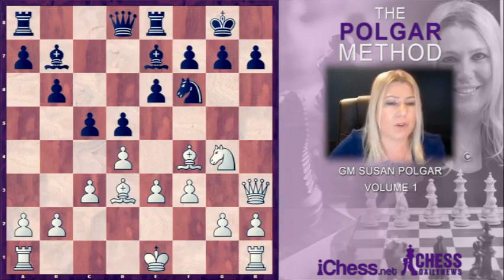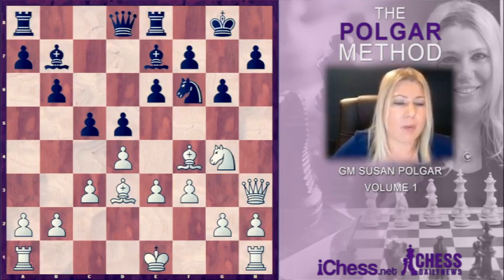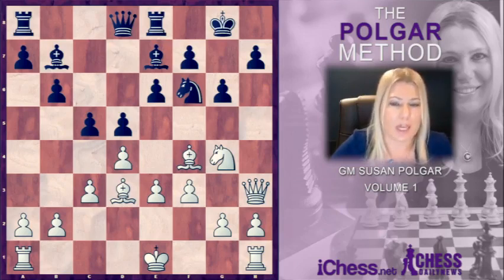Black has two ways to try to stop White's threat. Either move the h-pawn to h6 — but the problem is that White just sacrifices the bishop, destroys all the pawns in front of the King, and will checkmate very soon after. Alternatively, if Black plays g6, then it faces different problems. This is the beautiful thing about this opening: there are so many tactical resources for White if Black is not careful in the opening stage.